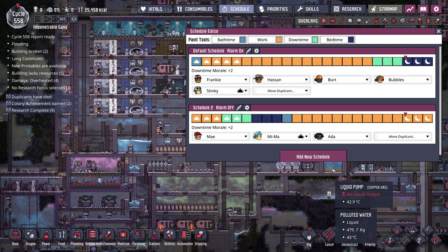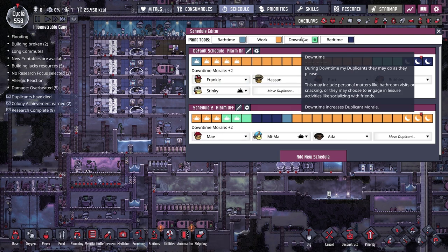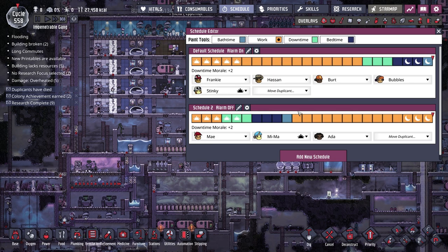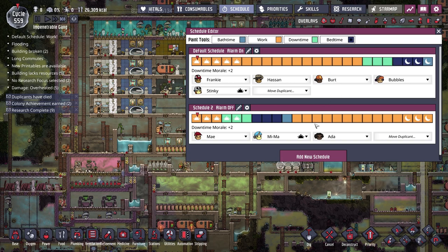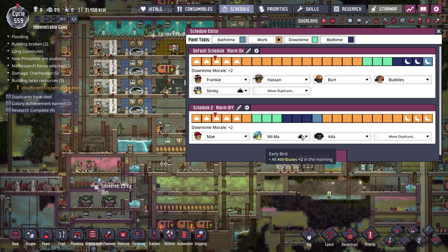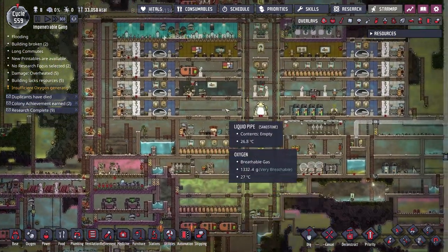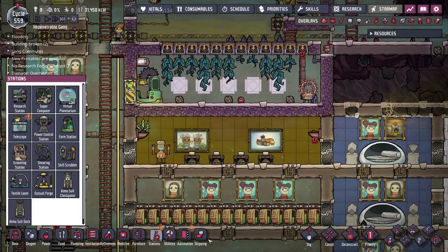I'll move Ada onto the second schedule. Since the update there are sun and moon icons showing circadian traits - Stinky is an early bird with +2 to all attributes in the morning, so I'll shift everyone's schedule back an hour so they sleep, bathroom, then start work, squeezing the most out of that morning bonus. I also tweaked the farm room - the thermoregulator wasn't keeping it warm enough at 17.8°C, so I reinstated the space heater.